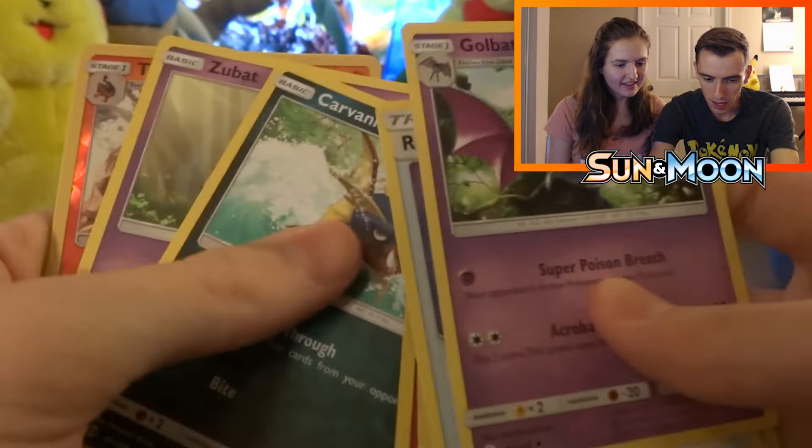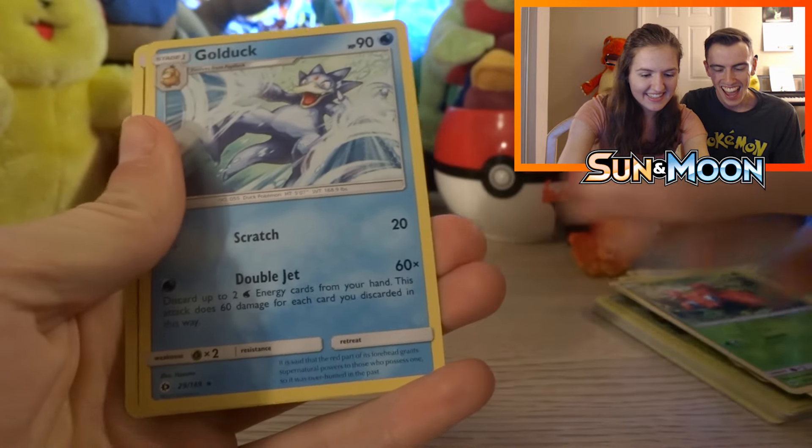Time to open up the Primarina pack — Popplio was Alexis's starter, so maybe she'll get some good luck. Another green card, but you could still get a non-holo rare — you're always guaranteed a rare. We got an Energy Switch, a Trumbeak, a Corsola, a Shellder — I love Shellder — a Yungoos, and a baby Trumpeter.